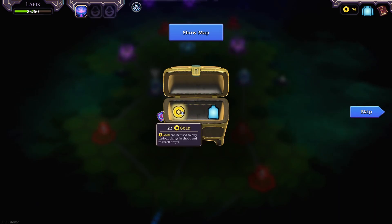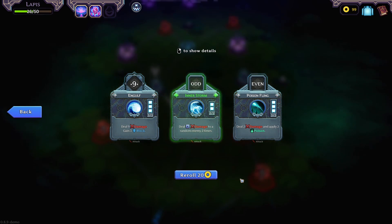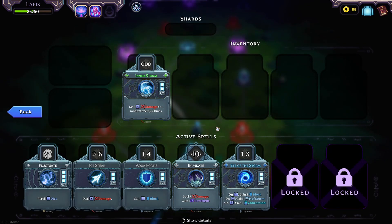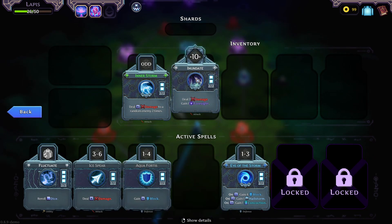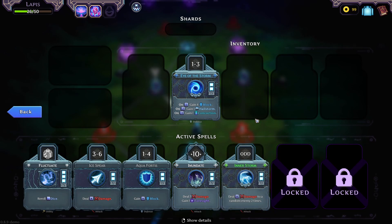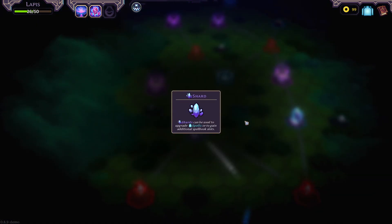What's that? Presence of Mind — gain 2 foresight. Nice, it's just a little potion item. Deal 9 damage and gain 3 block — wow, for only 9 charge? And Inner Storm: deal X damage to a random enemy twice, so I could do 5-5 for 10 damage. That's quite nice. I'll take Inner Storm, and I need to remove something. I'm going to remove Inundate — wait, no, I like foresight. I'll remove Eye of the Storm instead. Shards can be used to upgrade spells — I've got one!